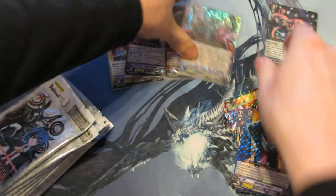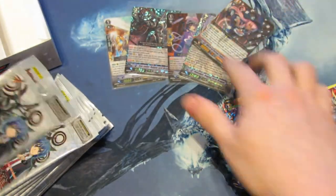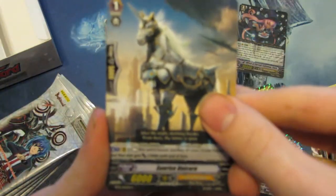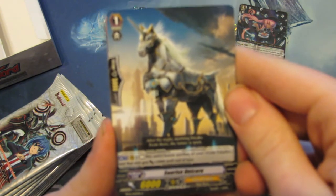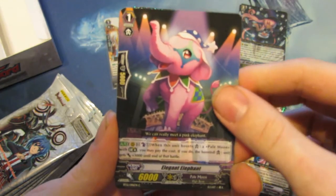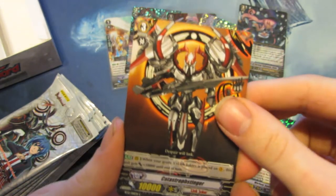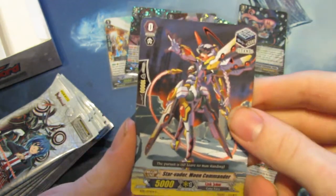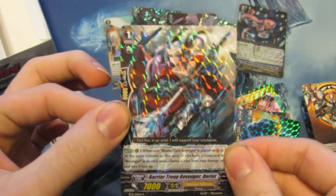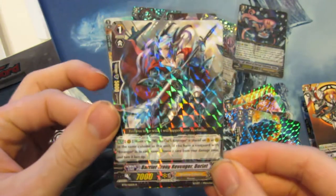I'm just going to flash through most of the commons unless I see one we haven't seen yet that looks interesting, because we don't want to spend all day here — though of course we want to open packs of the new set all day! Sunrise Unicorn, the Elephant Gun, the Cat Destroyer Dwarf Steener, Star of Raider stand trigger. And Single Rare: Barrier Troop Revenger Dornt — our Blaster Dark support guy, who is awesome. Gonna use that in my deck.